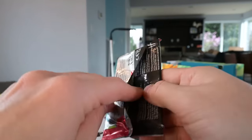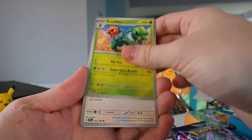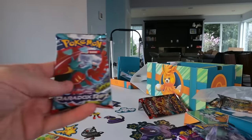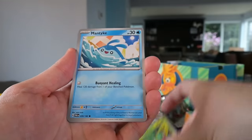Next pack - Paradox Rift, the latest set. Black code card - I think that's a good sign. I wish they would just make all the code cards the same color so you didn't know if you were going to get a good card. We got a scared fish, a monkey stealing apples, Tinkatuff, and a holographic Kingdra. Nothing to be excited about, but still a really cool card. Paldea Evolved next - another black code card, good sign. The card we need is Magikarp - I've never gotten it from Paldea Evolved. So far we have three holographics, getting good packs but not the hits we want.